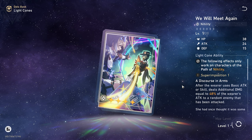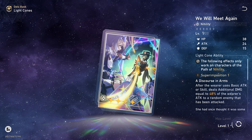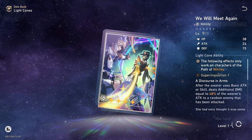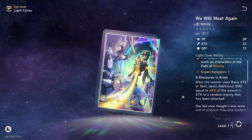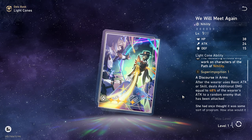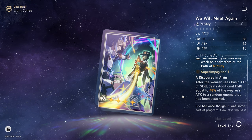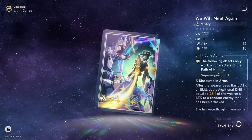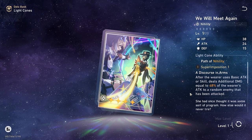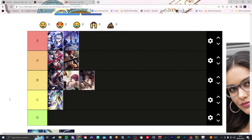The last 4-star is the battle pass light cone, We Will Meet Again. After the wearer uses a basic attack or skill, it deals additional damage equal to 48% of the wearer's attack to a random enemy that has been attacked. It's more damage-based, and with Silver Wolf, it really depends on your relics and whether you have her E2. With it being a damage-based light cone, and Silver Wolf being all about effect hit rate over anything else, we're throwing that into the C tier — not because it's bad, but because it prioritizes the wrong stat.